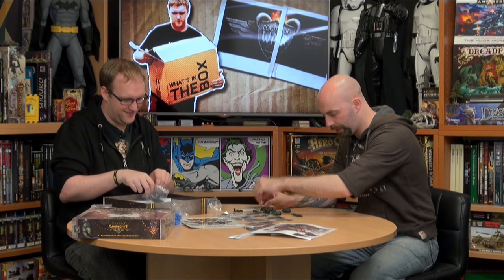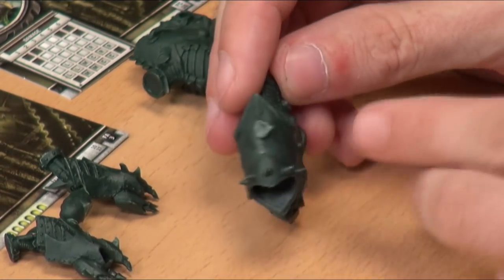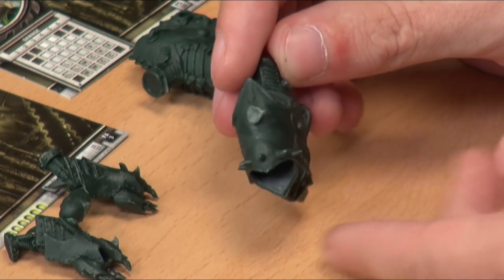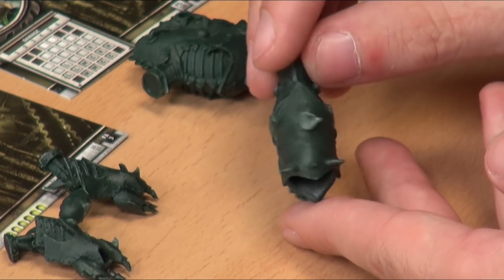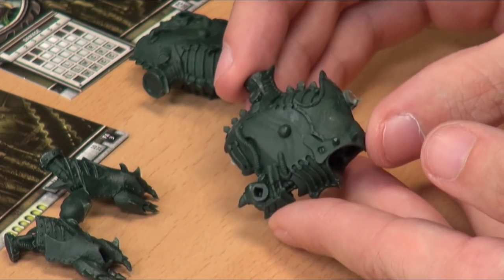We've got two big Helljacks in here - the Slayer and the Reaper. The main body for your Helljack has some really cool detail in it. You're going to have to cut the vent off at the top, so if you're a youngster be a little bit careful not to get your fingers. With this colouring you don't really need to get primer down straight away. The two claws are for the Slayer, which is the basic standard heavy jack for Cryx - it's got three attacks in melee, no shooting to think about, so just get it forward into combat early.